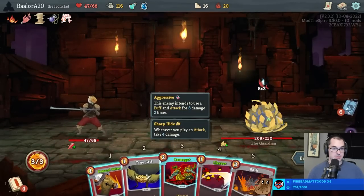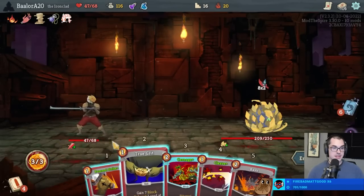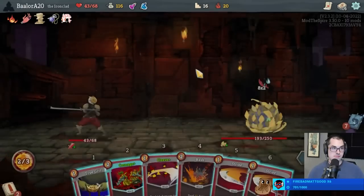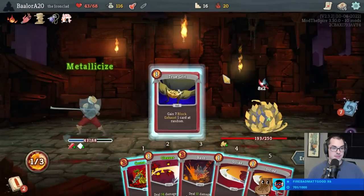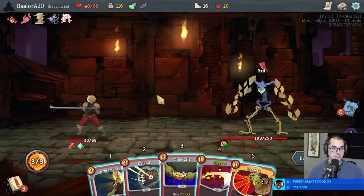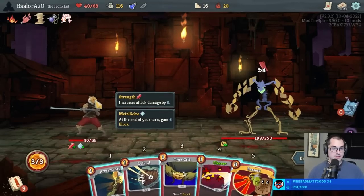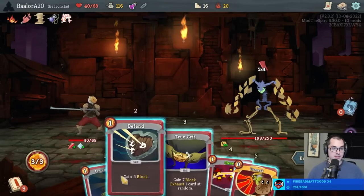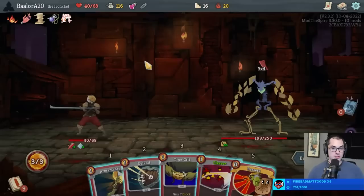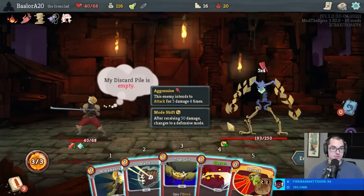We're probably better off playing Pommel Strike - we take 4 retaliatory damage but I'll likely draw a block card. If we feel like we need help, we've got Heart of Iron. It's become 7 times 4 and I get to play the whole hand. We block for 19 plus 6, we get the Berserk in play, and I destroy the Cleave - that's cool too.